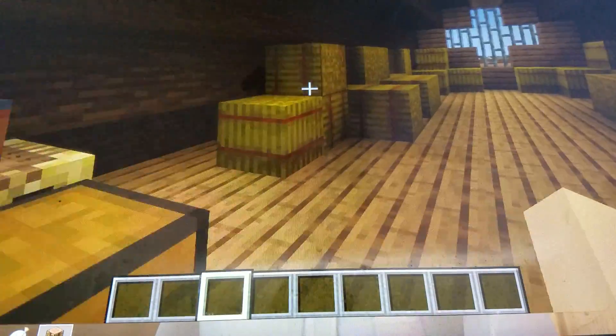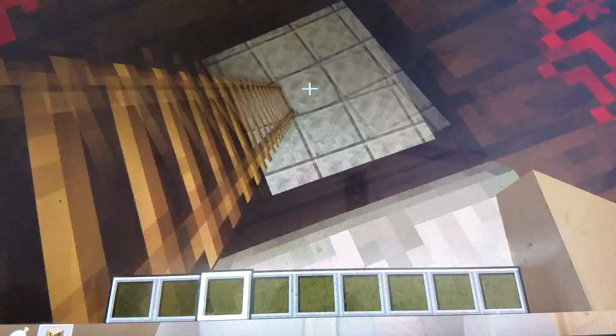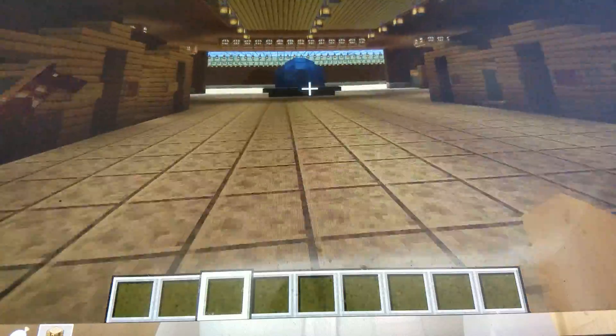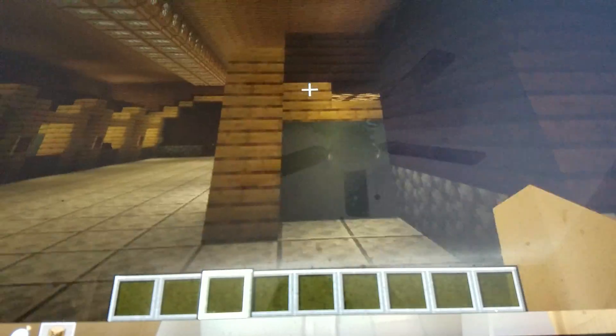If we come up here, we have the hayloft. Since I don't have a house yet, I'm just hanging up here. And if people want to join me, there are beds and chests right there. If we come down this way, we have a big giant water fountain. And then we have barrels, of course. And also we have a switch that turns off all the stall lights and turns them all back on.